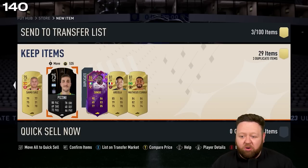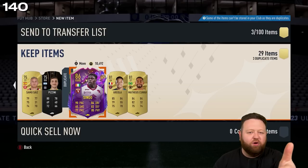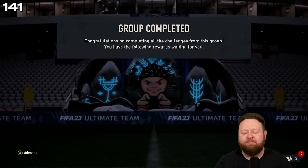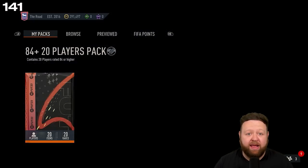Oh, we packed ourselves a Future Star! I'd have preferred it if it had popped up over the inform to be honest. Spent my tokens instantly, but it was all for the fodder — I want to get Ramos done and I've got 187 squad to do it in. Can we get the fodder from this?